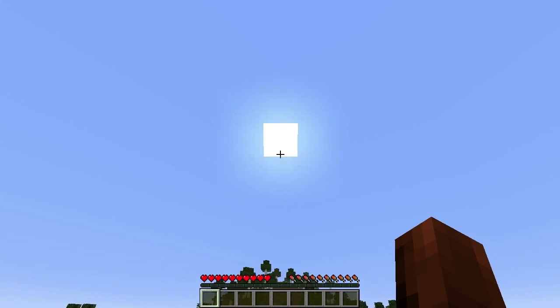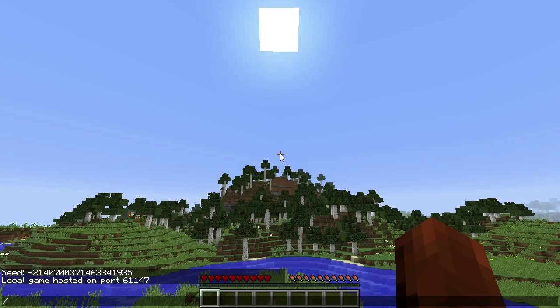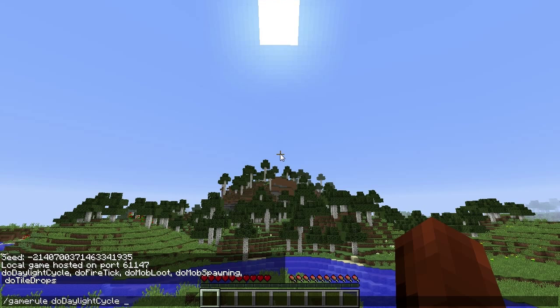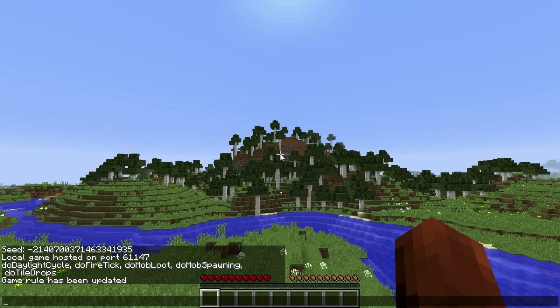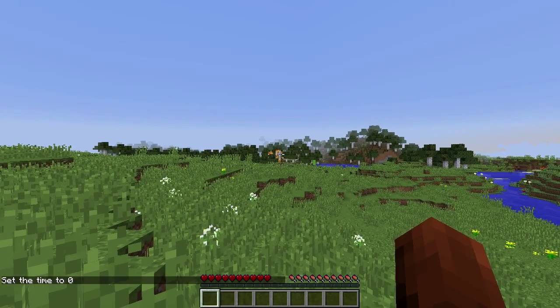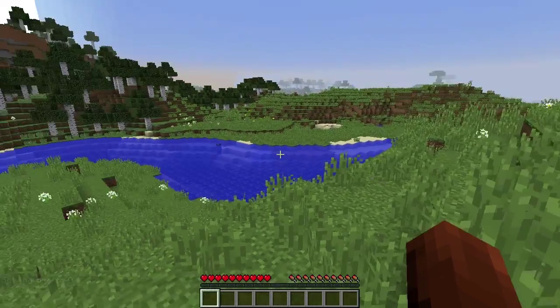We've already burned about a quarter of our day, so we're going to type 'gamerule doDaylightCycle false' and now the sun is no longer moving. We're also going to set the time back to zero with 'time set 0' to get it back to its starting position. It looks like there's lava over there causing some tree burning.